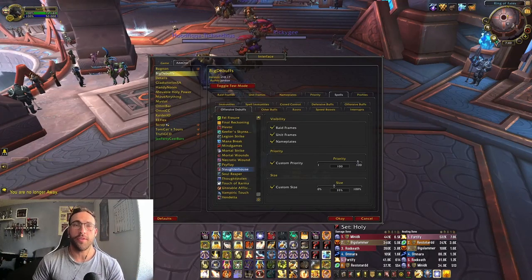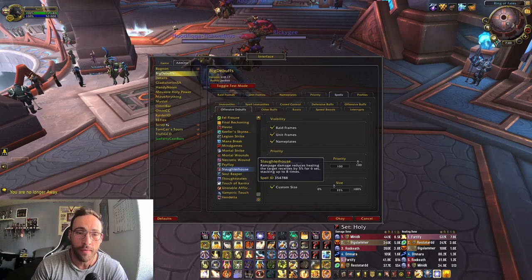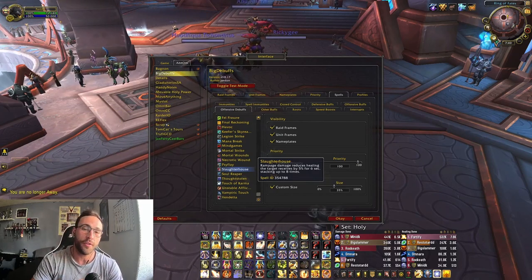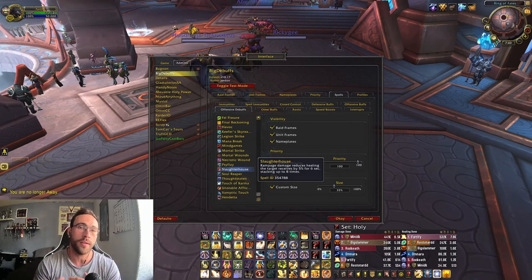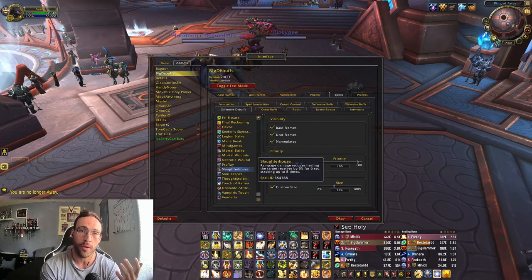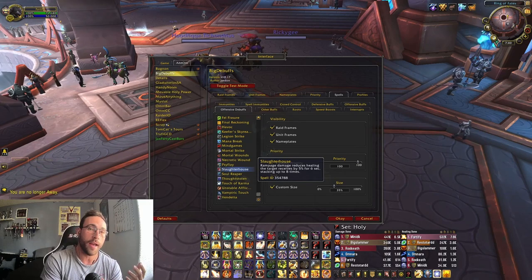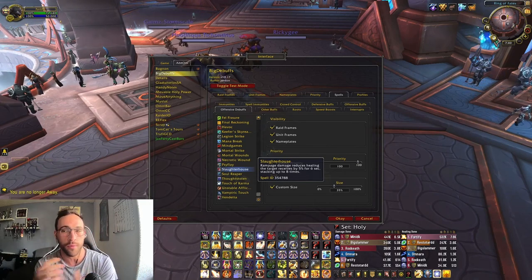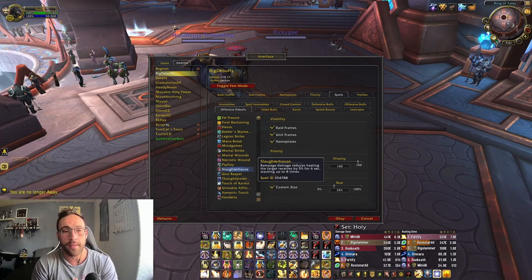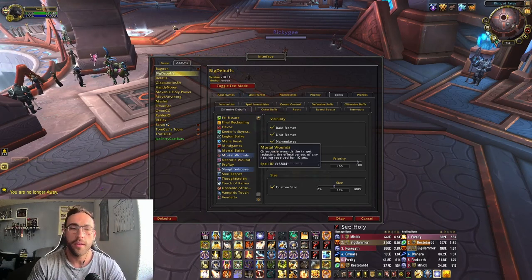What up guys, good morning. It's Essential and today I wanted to put out the video on how I got to add the Slaughterhouse debuff from Warriors into Big Debuffs. This is so vital to being able to know easily when to bop your teammates when they are at 8 stacks, because it's a 40% healing reduction on your team. If you're not bopping this and your DPS aren't aware and able to kite it at the time to get it off, you're just going to eventually lose the game trying to heal through a 40% Mortal Strike. So definitely make sure you go in and add this — I'm just going to play the video where I get right into how to add the config file. Hope you guys enjoy.